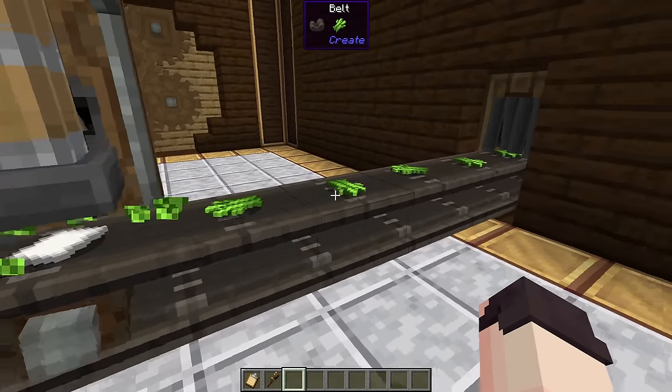Items can be moved vertically using a belt or a weighted ejector to throw items upwards. You could also use some chutes over an encased fan which is blowing upwards. And finally, you could use a mechanical arm to simply place items in a higher spot. You can haunt cobblestone using some encased fans and soul fire to get blackstone.